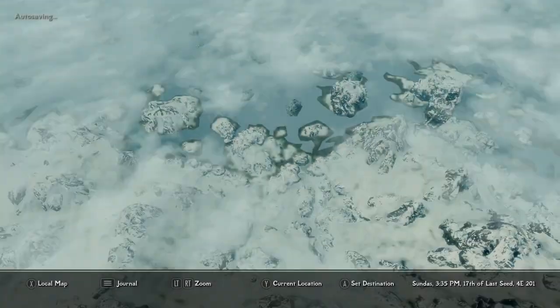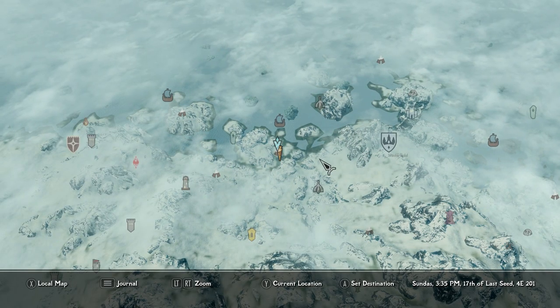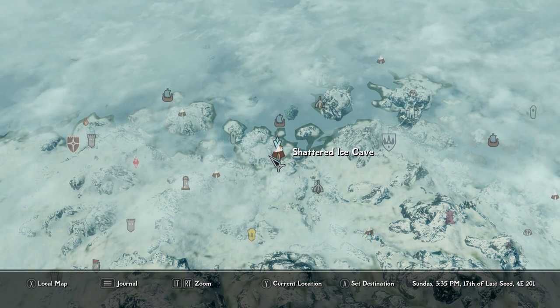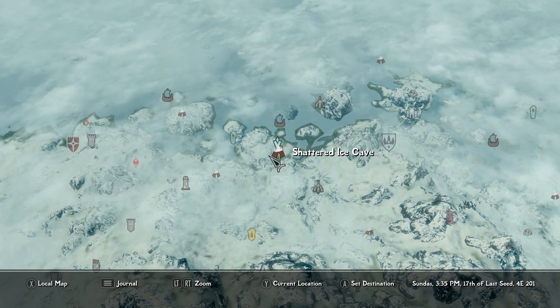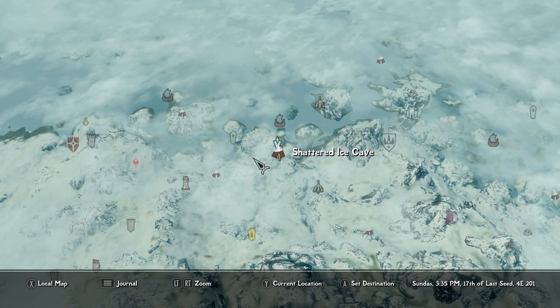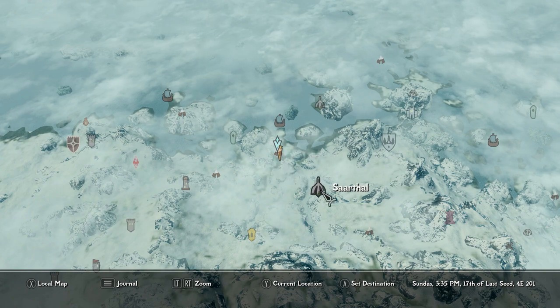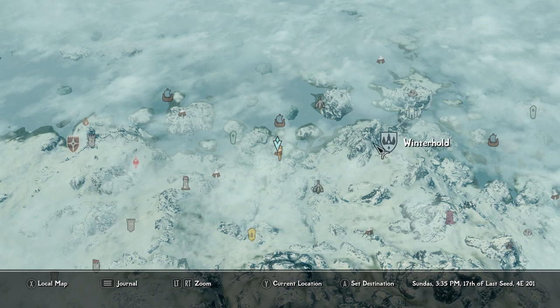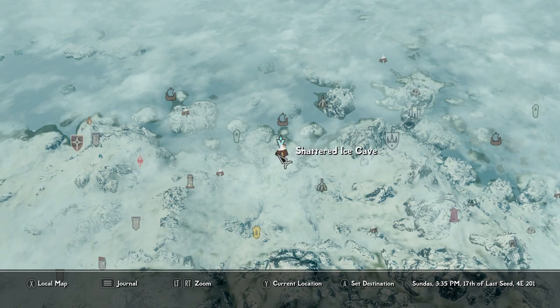Today we are up here in the snowy part of Skyrim, closer to Winterhold, taking a look at a cave called Shattered Ice Cave. This is the exact location we need to come to start this mod — Everlight. Everlight is a craftable enchanted light source that never burns out. Each variant comes with unique benefits, light colors, and sounds. There are ten Everlights you can craft, as well as six craftable maces. The closest hold you'll want to go to is either Winterhold or Dawnstar.